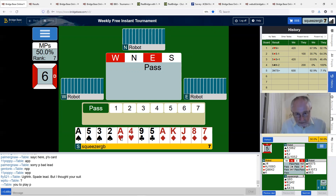Now I've got another five-four-two-two shape — the intermediates are a bit better here. The diamonds might well run for five tricks and there are two aces. I'm not strong enough to reverse, so I am going to open this one no trump.